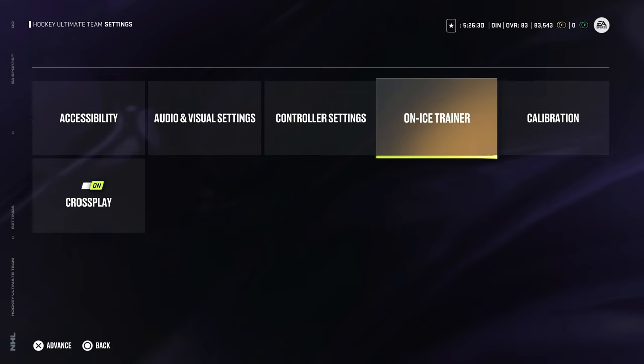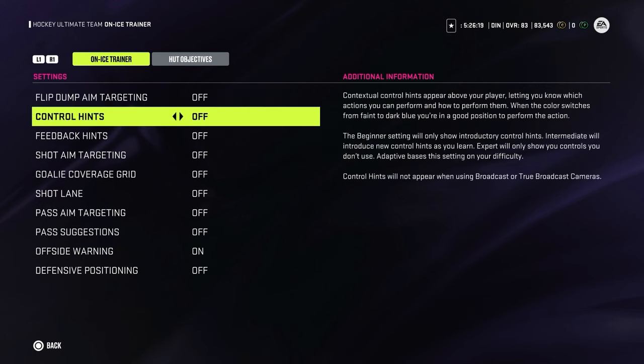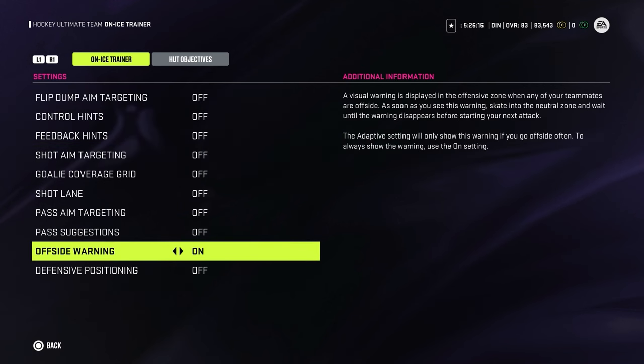The next setting I'd suggest you go to straight away is the on-ice trainer. You really don't need those annoying arrows on the ice telling you what and when you need to do things — you need to start making decisions yourself. So for me, everything is off except the offside warning. Offside warning is important because you don't really have time to check if your guys are onside, and it's always helpful — it gets my players out of the zone before I enter with the puck.